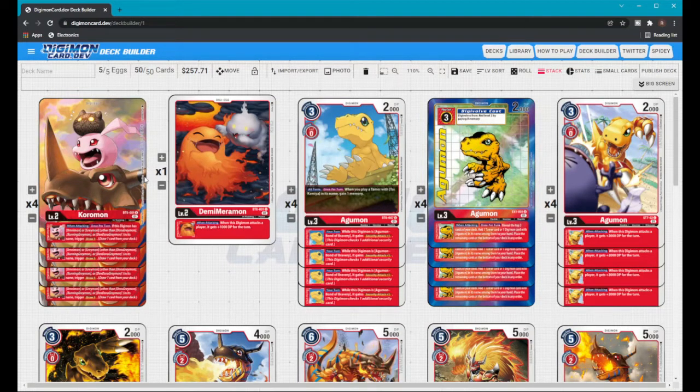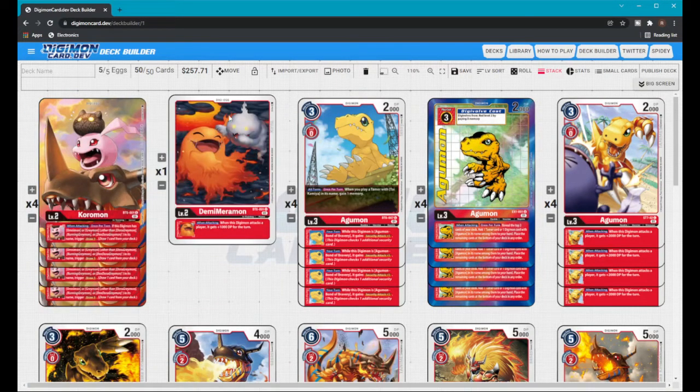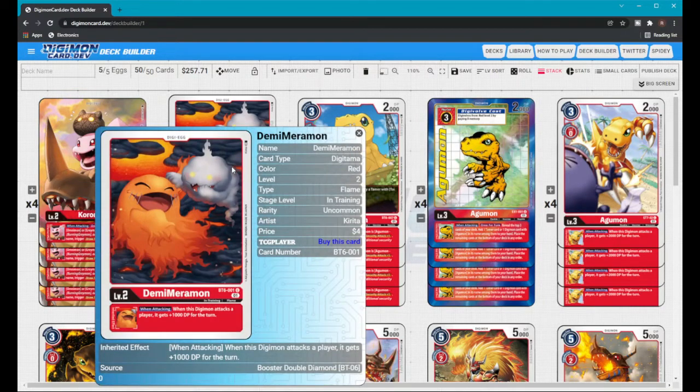Let's start off with the Digitama. You can either go Koromon or Demi Meramon — I think these are the best ones for this deck. I believe Koromon is actually better just because he gives you drawing power and you want to get to your cards quick. Other meta decks are really fast — Blue for example is really fast — so every time you attack with a Greymon you're able to draw one card, which is pretty self-explanatory.